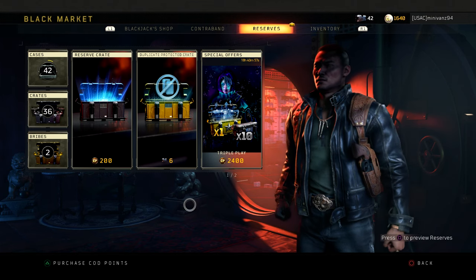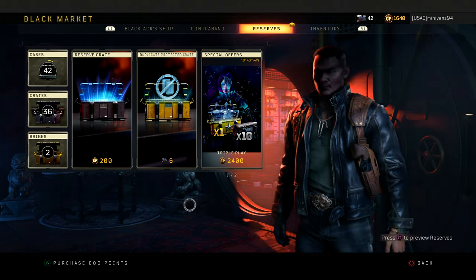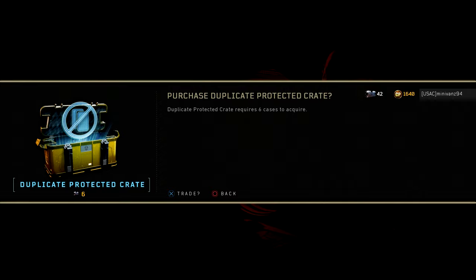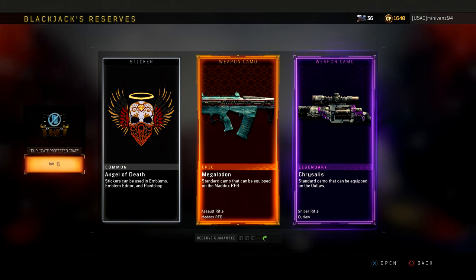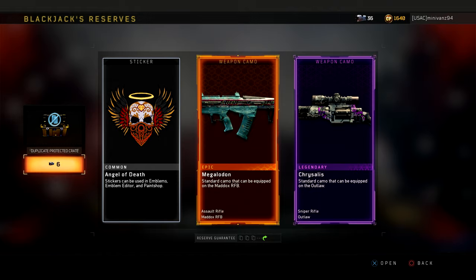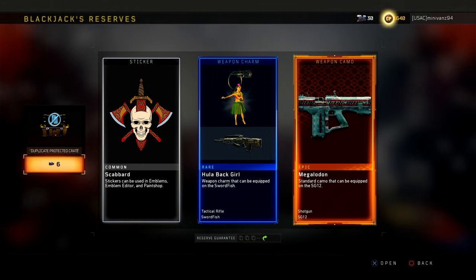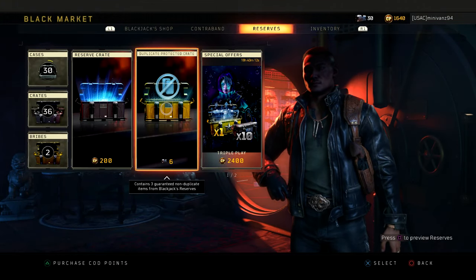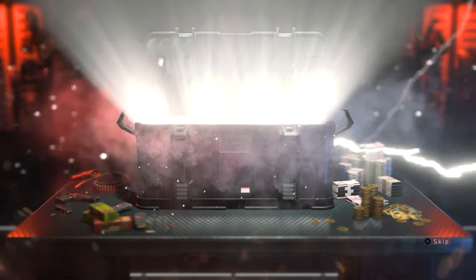What should I start with? Duplicate protected crates. Does it cost six cases to use it? Let's find out. Duplicate protected cases require six cases. Contains three guaranteed — okay, so all three are guaranteed not duplicate. I just had to find that out.